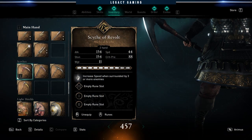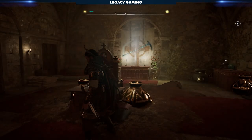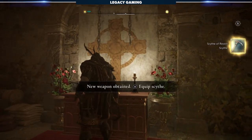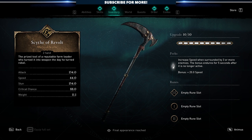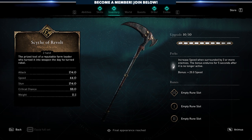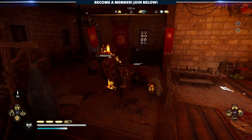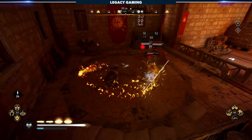The first scythe I want to talk about is the Scythe of Revolt. This is actually a main story quest reward — you are going to get this no matter what. It is not optional content, but it is a relatively good weapon. The effect increases your speed when surrounded by three or more enemies. People really enjoy that effect on their weapons, whether it's a greatsword, a danax, or the Scythe of Revolt. It's not a game changer, but that plus twenty to speed could be woven into your build.